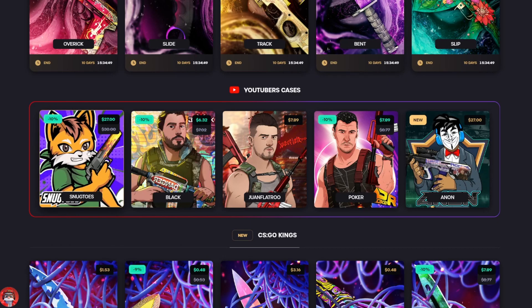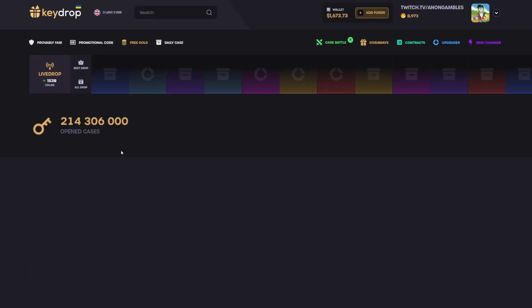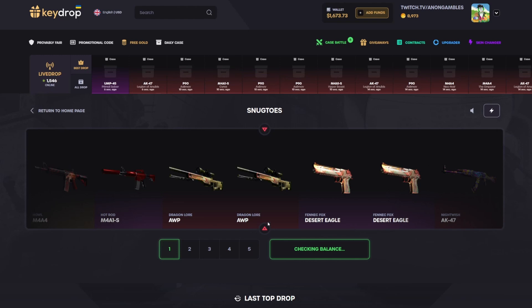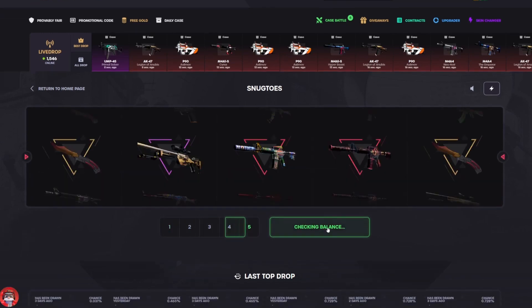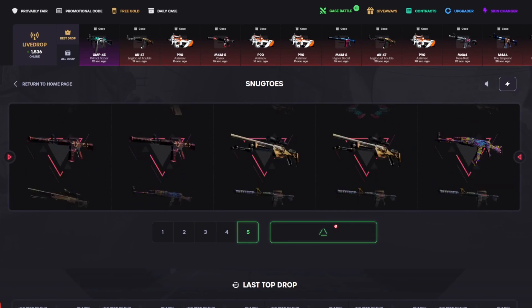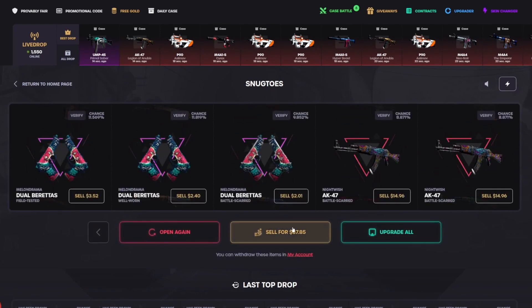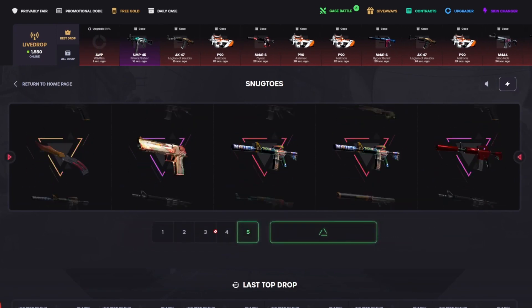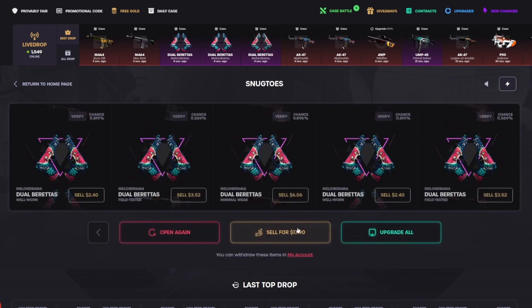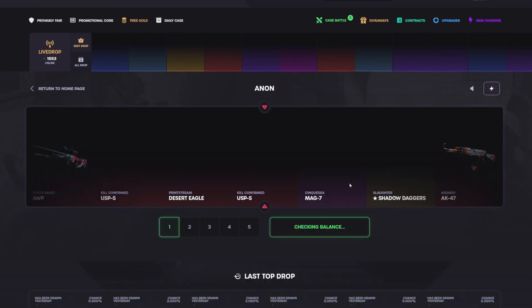We're gonna go back to the classic real quick - Snug Toast case, gonna do five of them. Last video I gave it another shot, did five more, dropped in five Magnesiums, left it immediately. We're gonna give it another go. 135 - it's on discount right now so it's the same price as mine. It's just not as good man, I'm telling you. I mean it is very good, it is just so risky. We're gonna leave it for now.